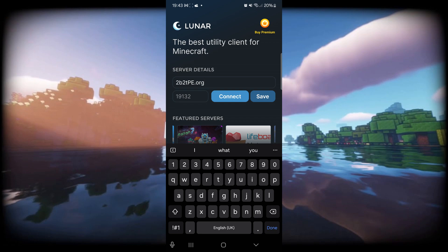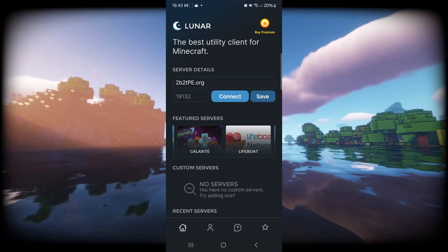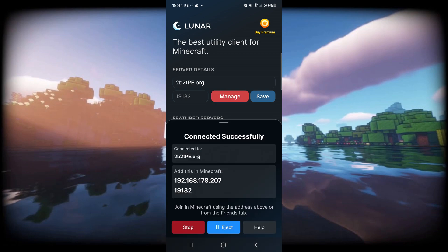For example, 2b2tpe, which is the MCPE 2b2t server — the Anarchy server. This is the one that I'm personally going to be using for this, and I think it's a pretty good demonstration. Here I can just simply click on Connect, and then now, as you can see, it has successfully connected.